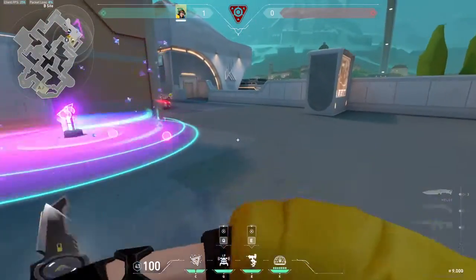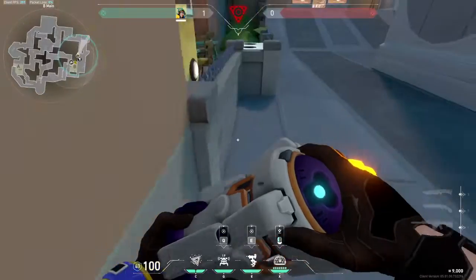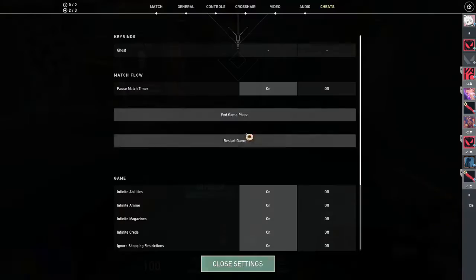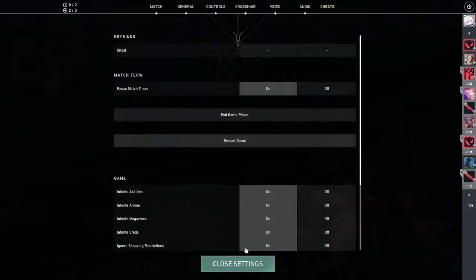And then when somebody comes just press F to detonate. You can also use your ult when trying to entry — press X and have it around here. I'm going to end the phase and let's go to the defending side.